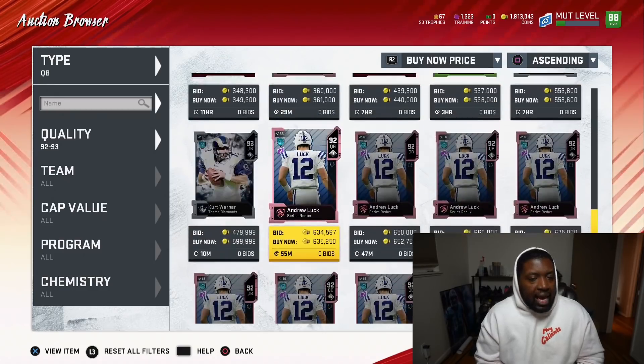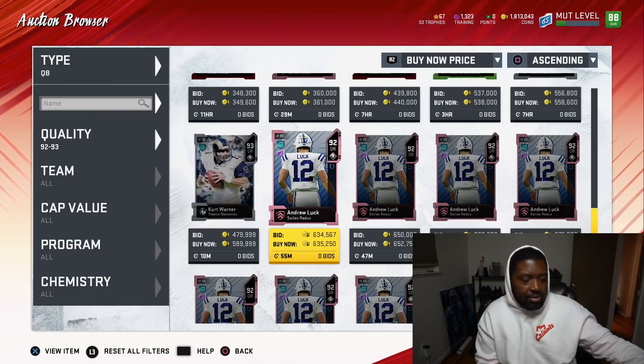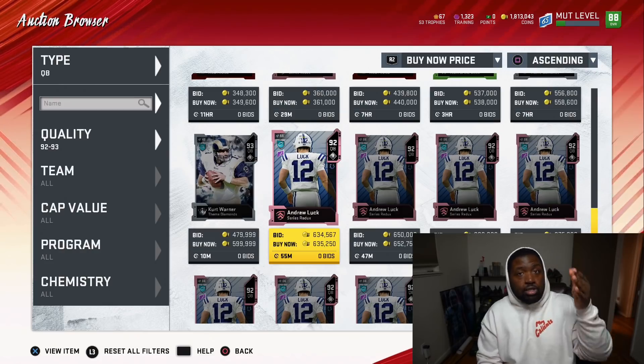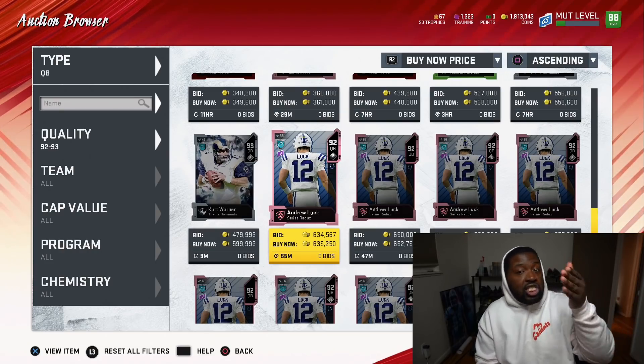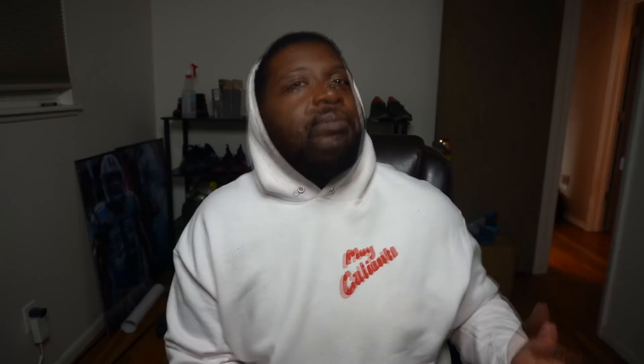While Michael Vick costs more because he has throw power and speed, you're really sacrificing accuracy outside the pocket — and with Vick you're going to be throwing outside the pocket a lot anyway. I'd rather have a guy going for about 100,000 coins less who makes every single throw than get Michael Vick, who will probably make 60% of his throws outside the pocket and frustrate you on easy one-play touchdown plays. The only things Vick has on Luck are speed and throw power, but Luck has the abilities and archetype that make a great quarterback. Get Andrew Luck.